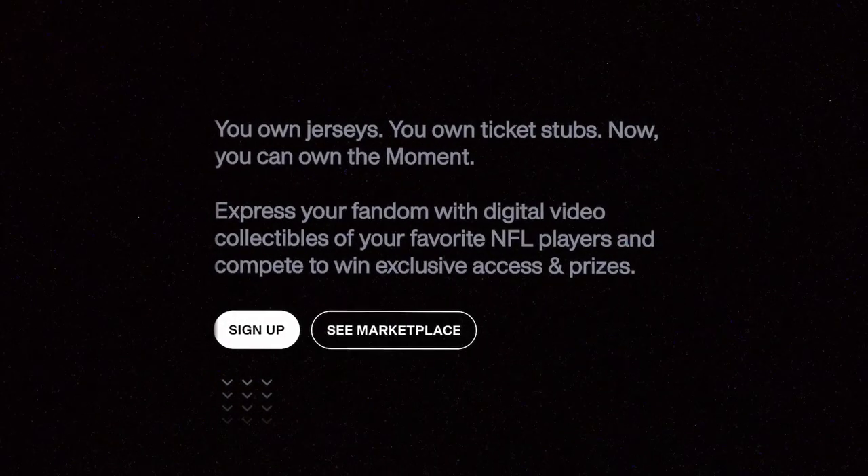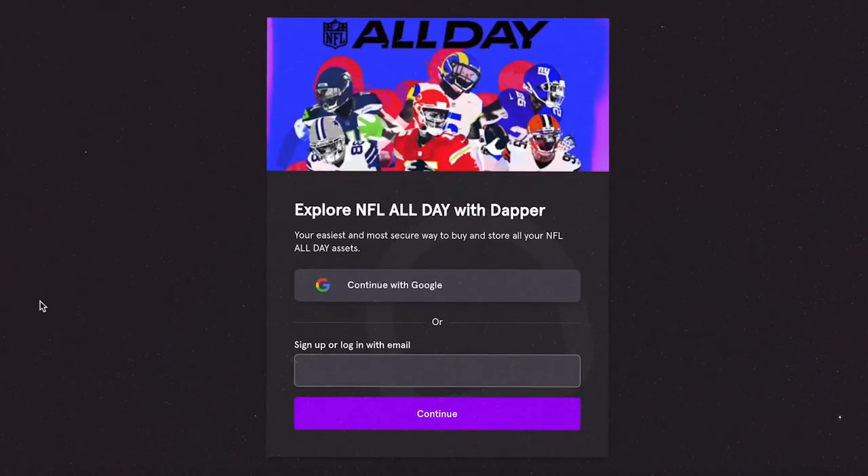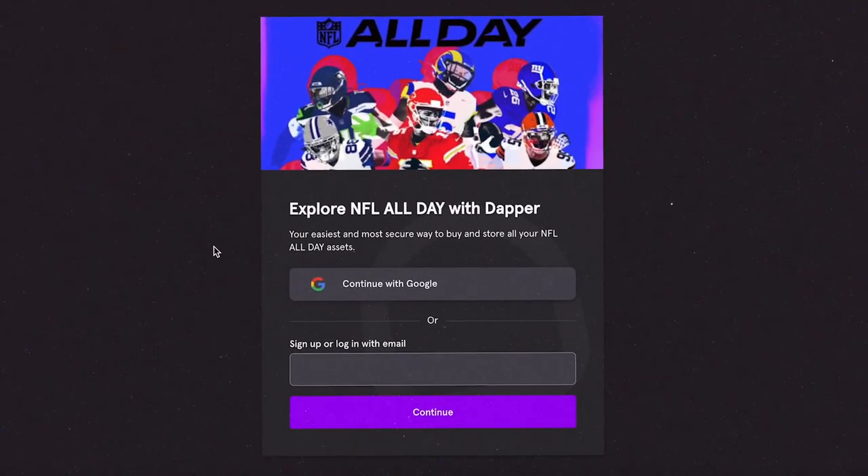We're going to start by creating an account. All you need to do is go to NFLAllDay.com and click sign up, and in just a few quick steps, you'll be in the game.